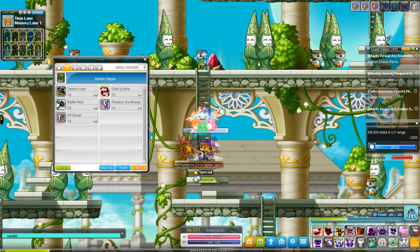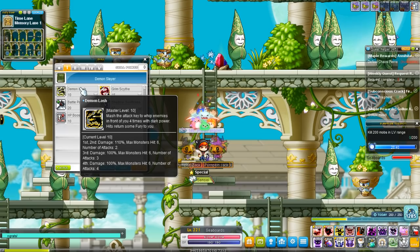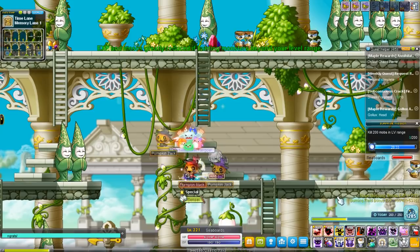First job — Demon Lash. Demon Slayer is one of the few classes that have their auto-attack replaced, similar to the likes of Aran and Jett. By just using your control key, Demon Lash initiates four different attacks with relatively strong range. The first one is kind of like an arc slash that hits right in front of you.